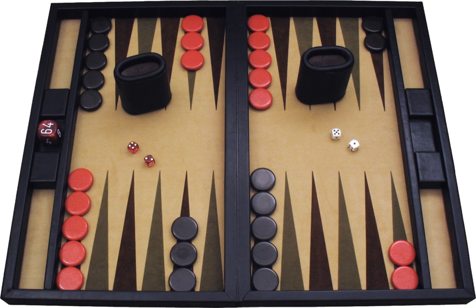Checkers placed on the bar re-enter the game through the hitting player's home board. A roll of two allows the checker to enter on the 23 point, a roll of three on the 22 point, and so forth. A player may not move any other checkers until all checkers on the bar belonging to that player have re-entered the game. When all of a player's checkers are in the player's home board, that player may start removing them. This is called bearing off.